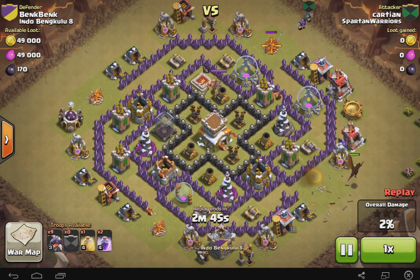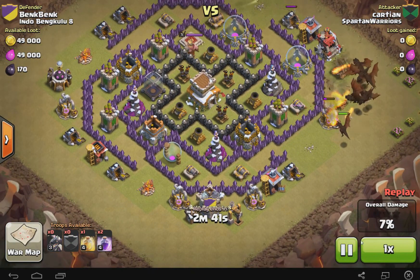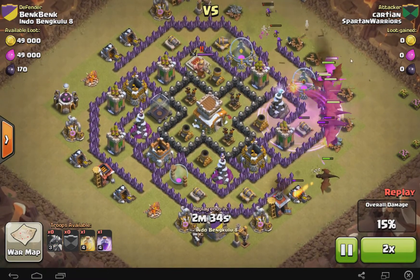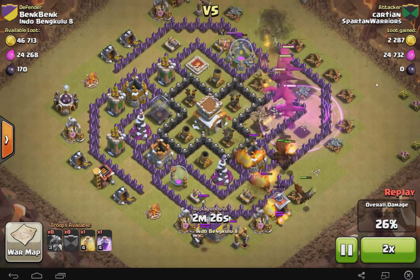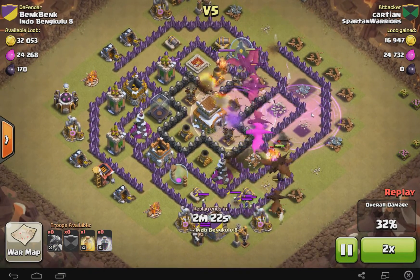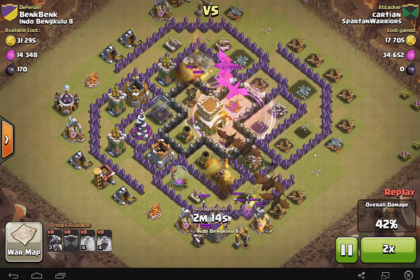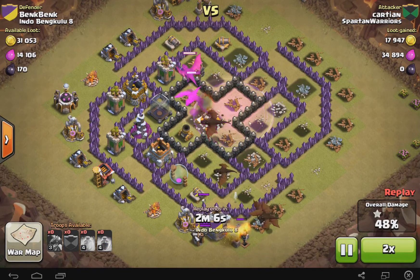He pulls the one dragon out and then he drops his CC right in on the side. Now here comes the rest of the dragons. Now one thing that I personally wouldn't have done was put them all in the same spot, but more power to Karshan - he does very well in this attack. He drops the enrage spell and the healing spell on his dragons to clean it up. You can see them just put in massive amounts of work right here in this area.